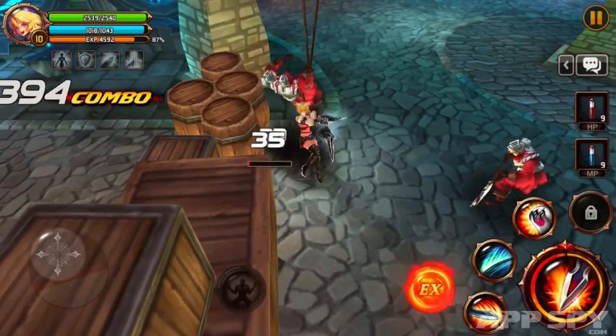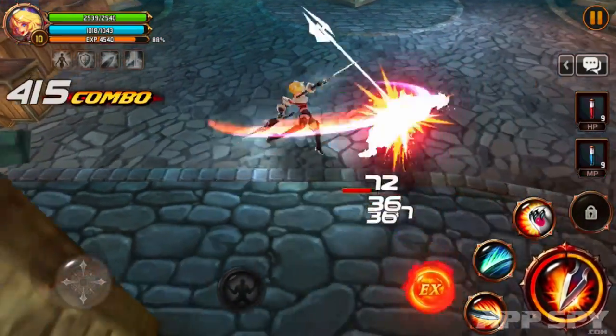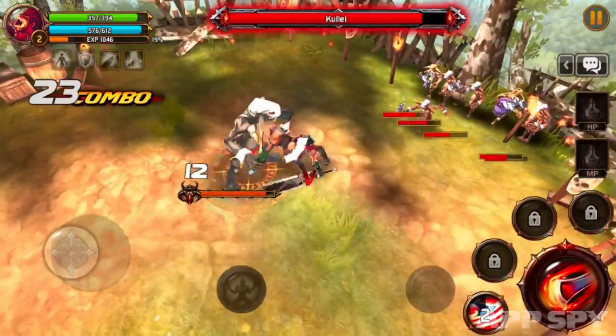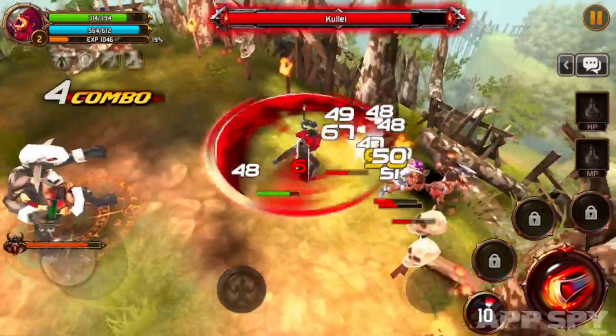Leveling up your character gives you access to extra abilities that can be mapped to on-screen buttons, putting 400 hit combos within your reach. Holding down the attack button chains standard blows together, leaving you to decide which targets to attack and when to unleash abilities to best effect.